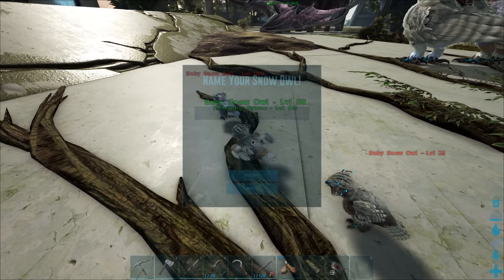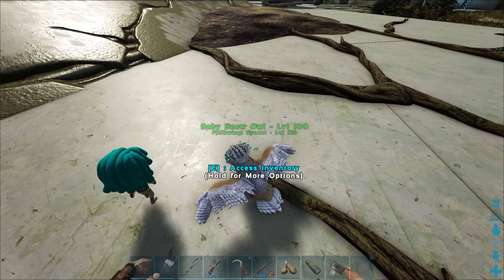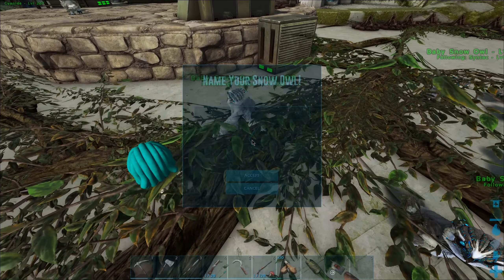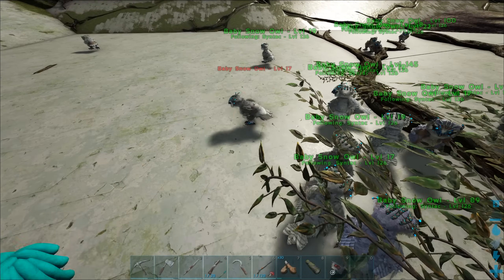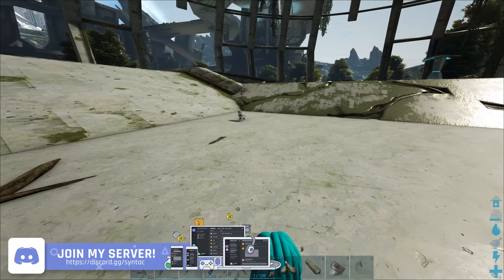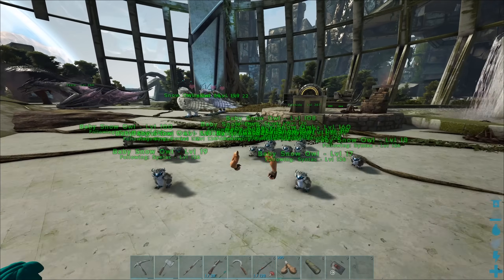There are so many owls - this is insane. Usually I'm going around killing all the babies, this time I'm having to claim them all. I'm gonna raise up probably every single one of these babies. I'm not gonna bother trying to imprint them or anything - it's not gonna make a difference. They're literally just gonna be for collecting those owl pellets.